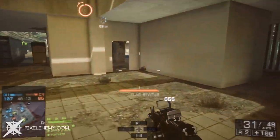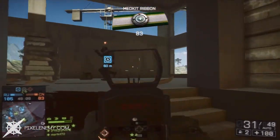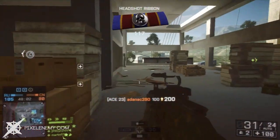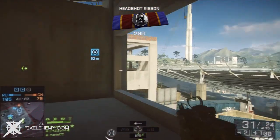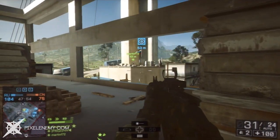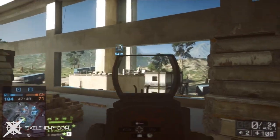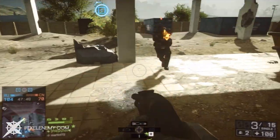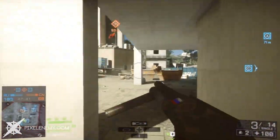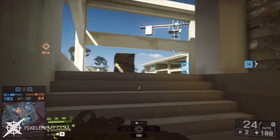The magazine size for the ACE-23 is 30, however if you do have that extra round in the chamber, it is 31 rounds. If you are using the ACE-52 CQB carbine rifle, it has about 26 rounds in the magazine, so the ACE-23 is a better weapon to use all around. It fires 5.56x45mm NATO rounds. It takes about 3.1 seconds to do a long reload of a completely empty magazine, however if you do have some rounds left, it will take a full second less at 2.1 seconds. I do like the reloading speed, as it is very average for assault rifles.